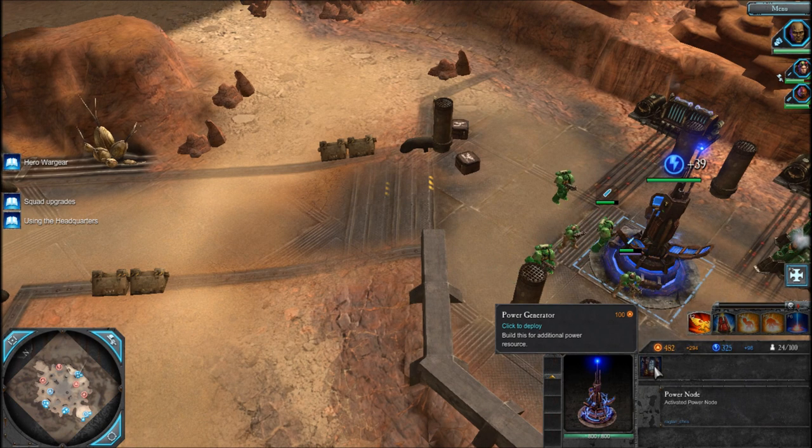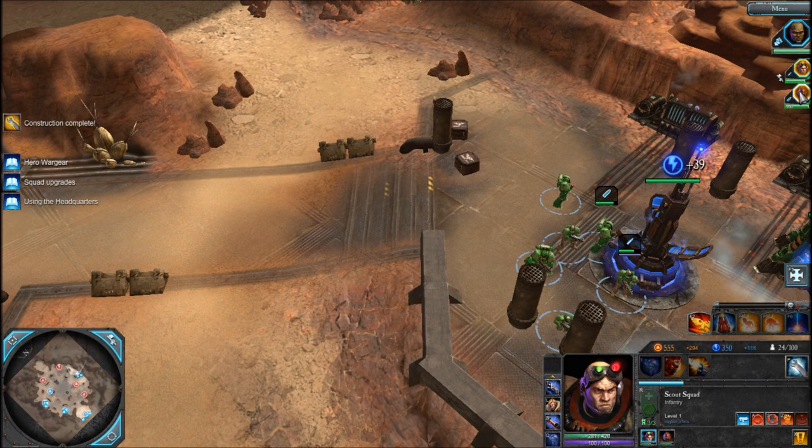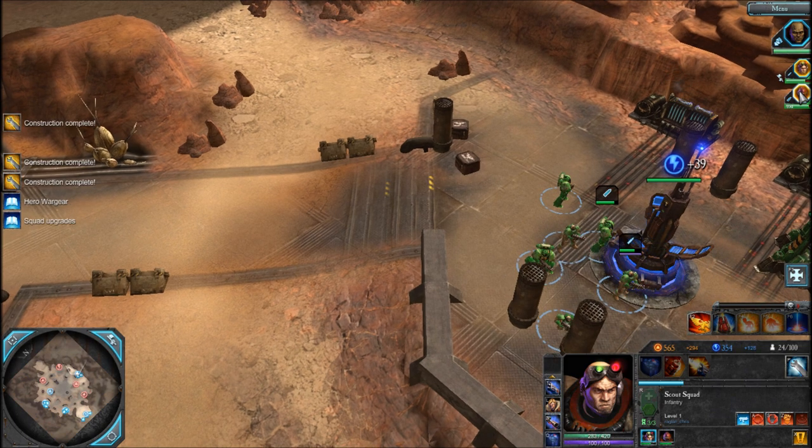So now I've got rid of those Imperial Guards. I'll now go to... Generator operational. Right, I've got the generators up, so now I've got them joining my scout, and I'll actually now recruit another tactical squad.